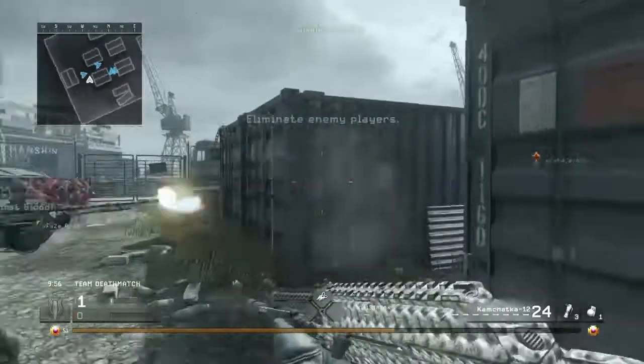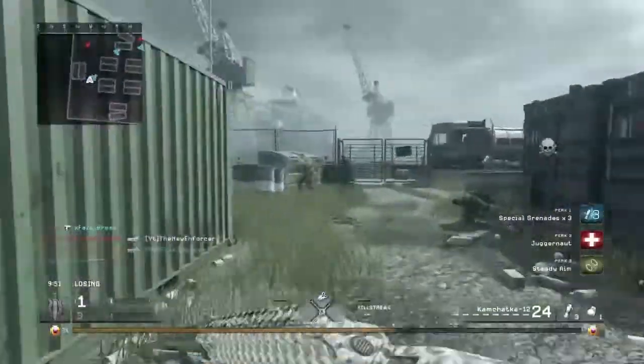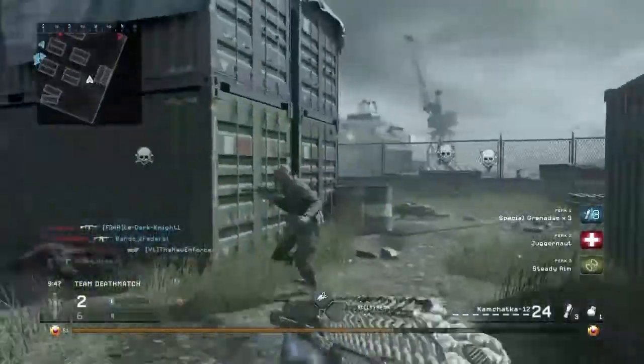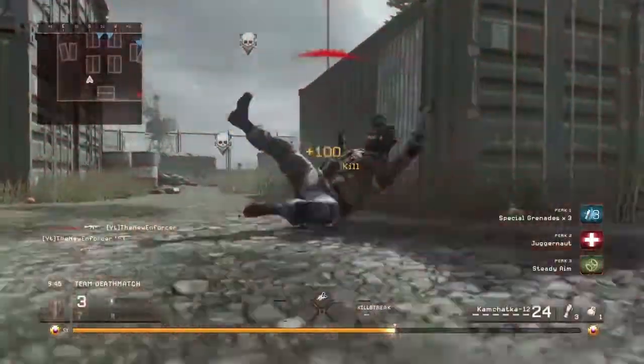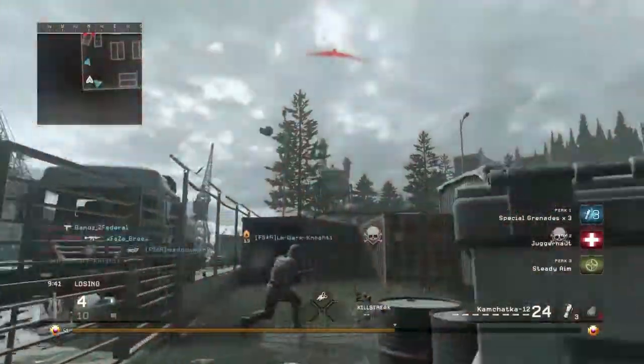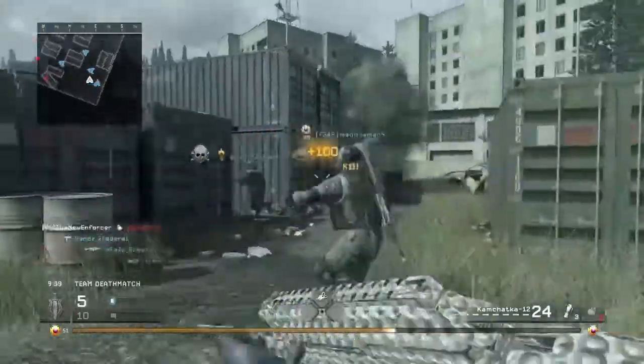For our first game here, we have some TDM on Shipment. We're starting off on the smallest map in COD history to use one of the closest range shotguns in COD history, and this guy is just going to camp with the P90 all game, so it should be a very fun game of camping in the very back of Shipment for the other team.